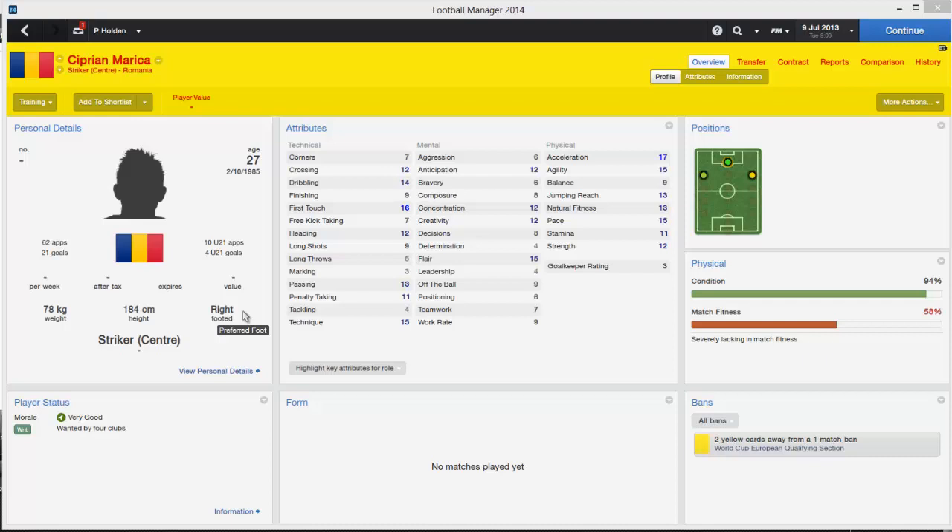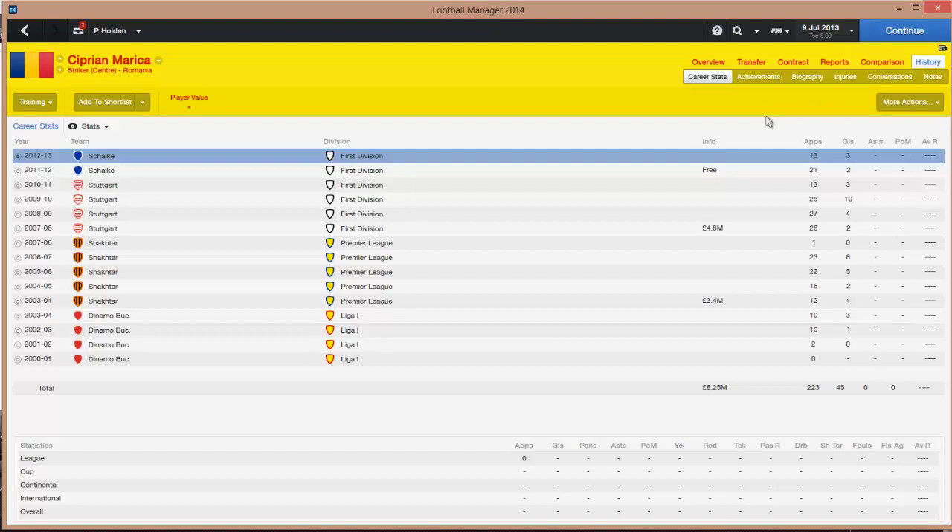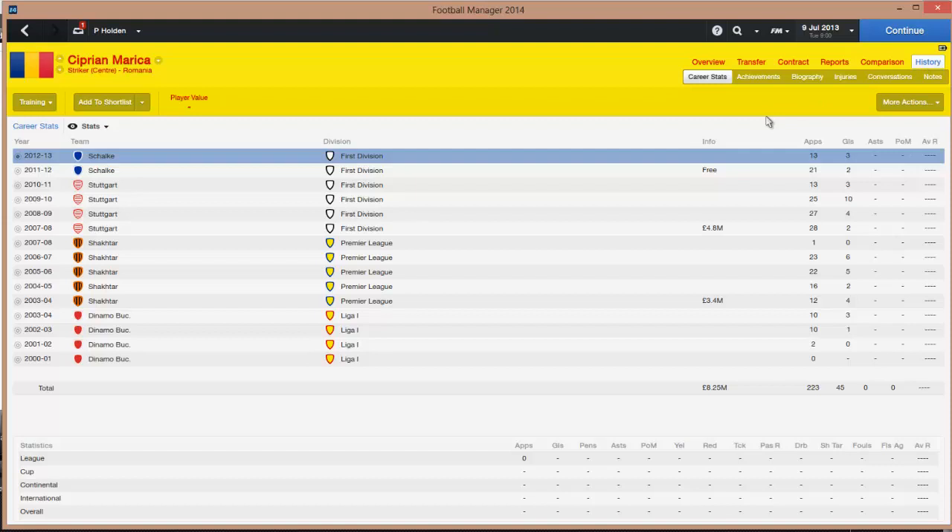Lastly, we have Ciprian Maricar, the Romanian. His finishing and composure is not great, nor is his off-the-ball movement which is what you need for a good striker. But in his career he's got 21 goals in 62 appearances for Romania and has played for Shakhtar, Stuttgart and Schalke. I'm not sure about him — it's a bit of a gamble signing him, but he is free so it's a small gamble and you can always see how he does.